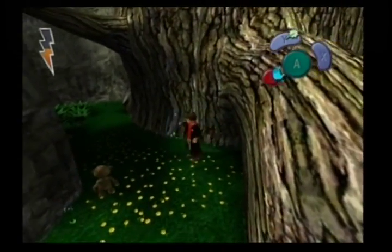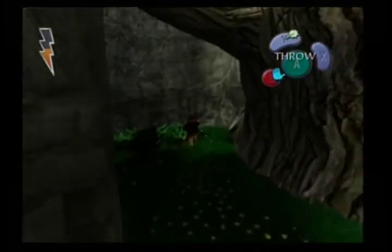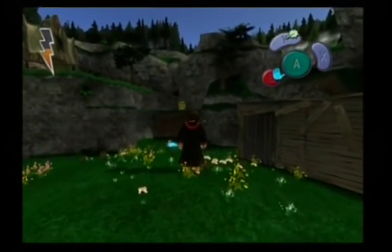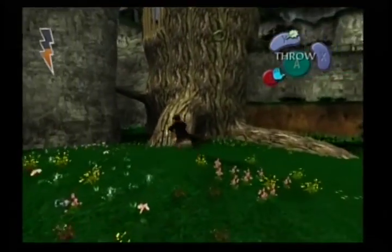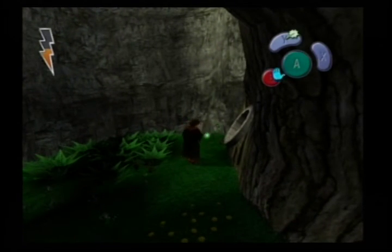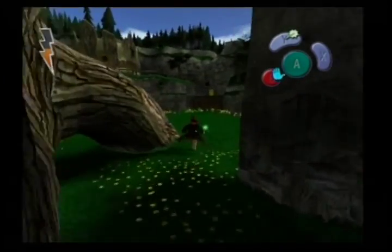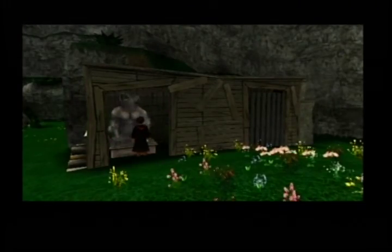These gnomes - we can actually throw around in Chamber of Secrets as part of a little minigame. We could either do it as the chores, which is a mandatory quest at the start of Chamber of Secrets where we're clearing out the gnomes from Ron's Garden. Or we could optionally throw them into the lake just for fun, or throw them through magical hoops which gives us wizard cards.